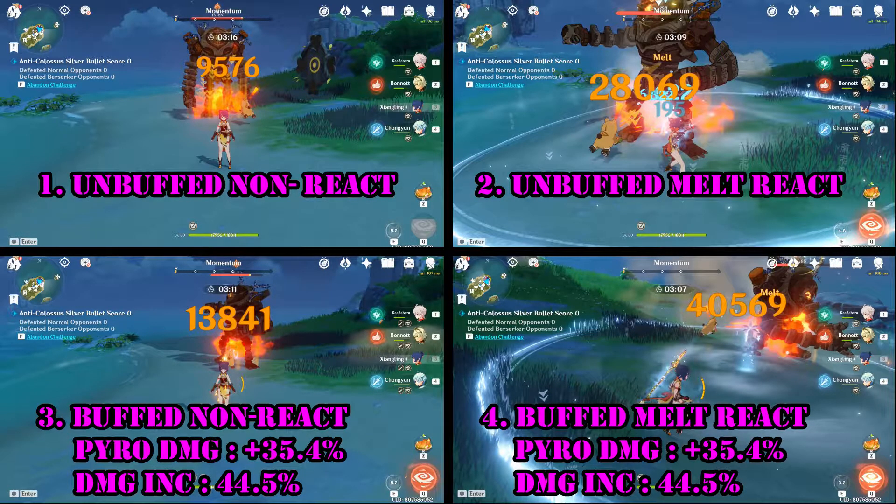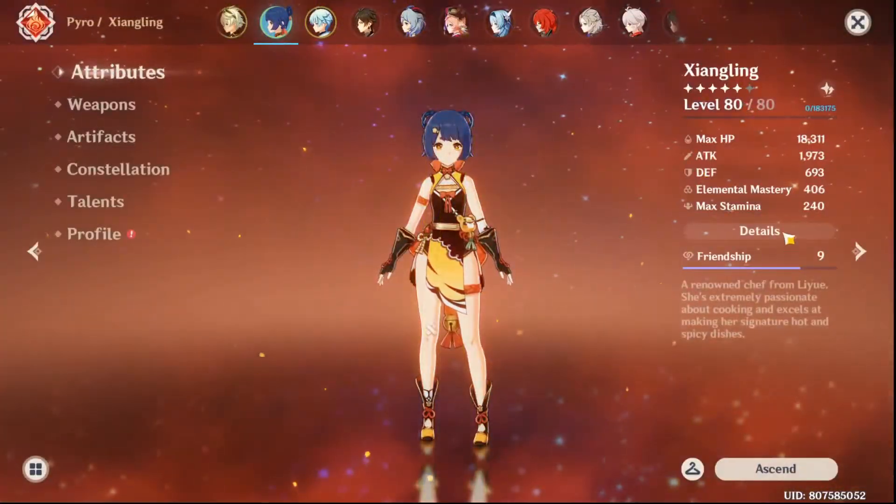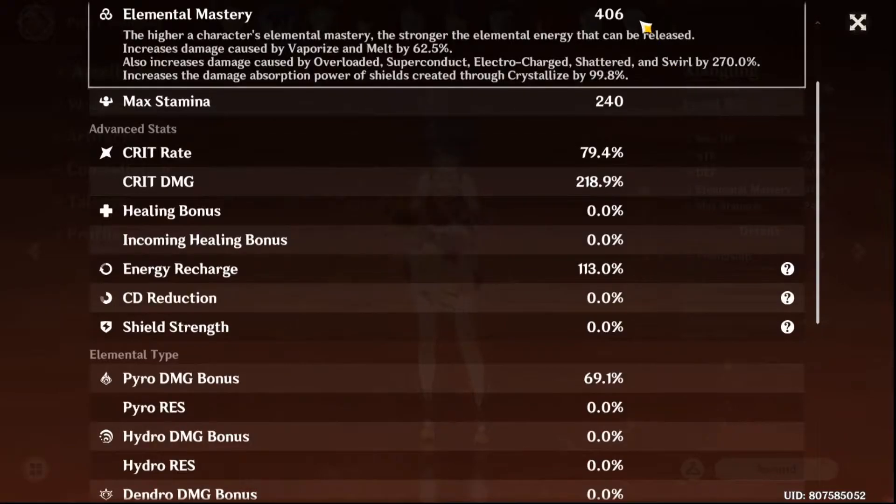Please bear in mind that the buff Kazuha brings is actually plus 35.4% pyro damage bonus. The additional damage increase beyond that is expected because there is a 4-piece Freedom-Sworn set bonus that also reduces enemy resistance value. Now we will measure Xiangling's damage with Sucrose's EM buff.